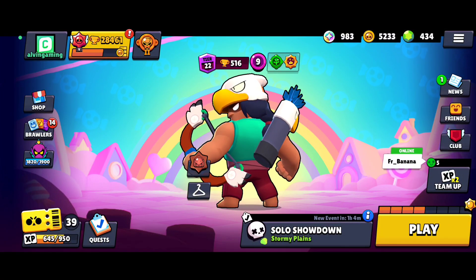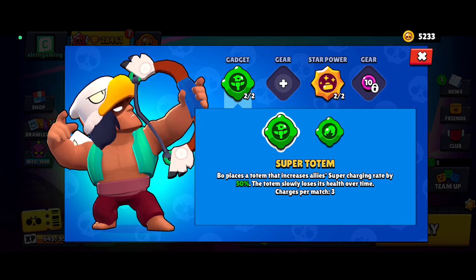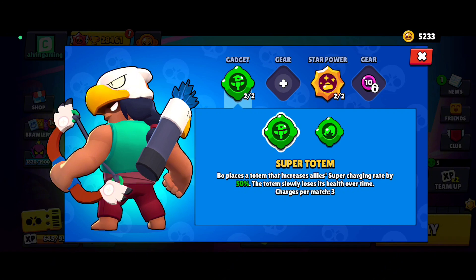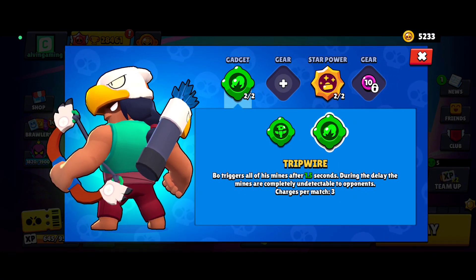In today's video I'm going to show you the best build for Bo in Brawl Stars. First, the gadgets — you want to use the first gadget, it's way better than the second one because it can be helpful for you and your teammates. The second one is too high-skilled, so if you're not confident, don't use it.